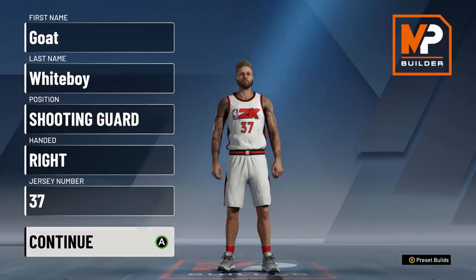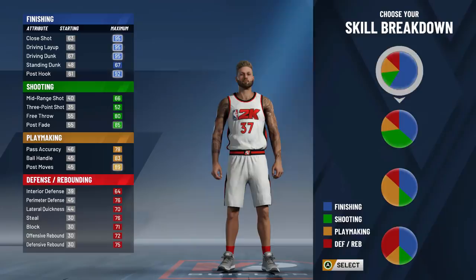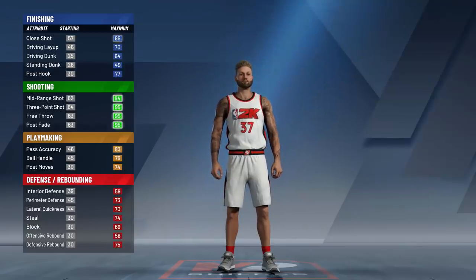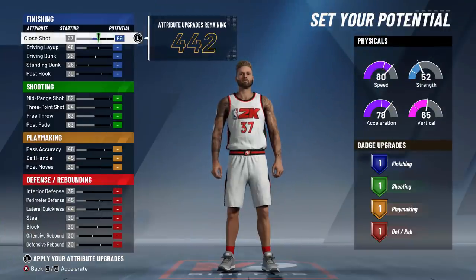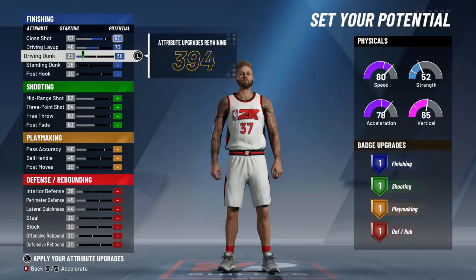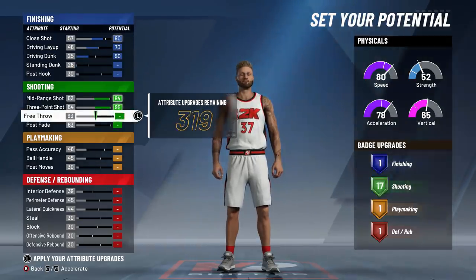Okay, so we have the build screen right here. You're going to want to make him a shooting guard — you get more attribute upgrades, do not make a point guard. Make him a shooting guard. You're going to pick the pie chart with the most green. That is the sharpshooter pie chart, so you guys can get the highest shooting.